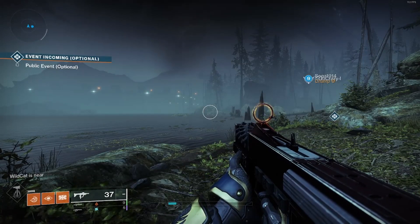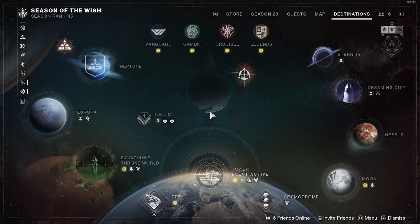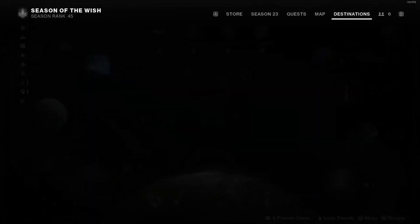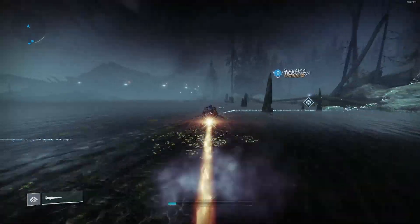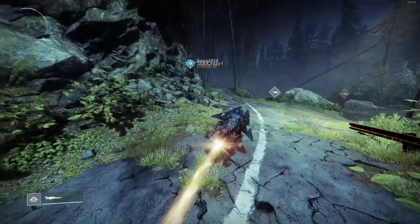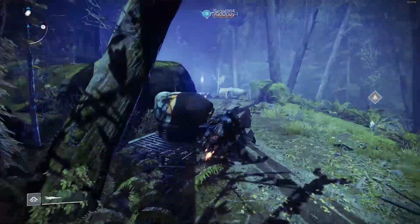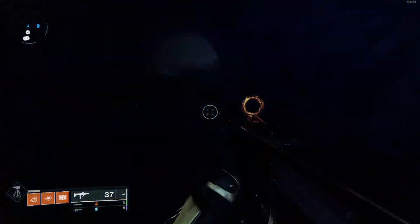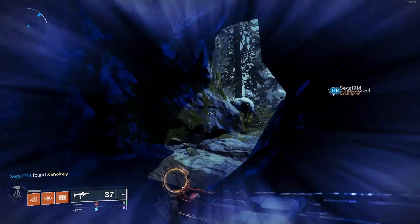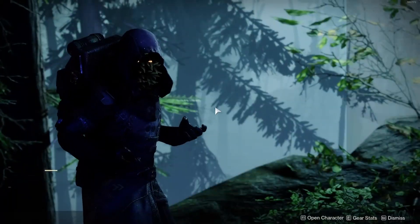We're back in Destiny 2 for another Xur video. Today we are in the EDZ, in the Winding Cove. Once you land, just pull out your sparrow and follow me. Come through this little cave and Xur is here — people are already approaching him. Let's see what he has.